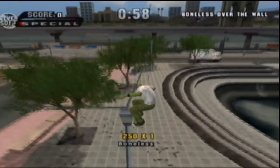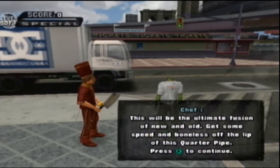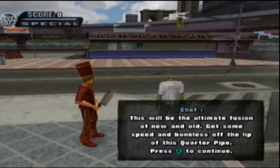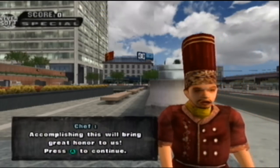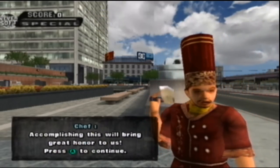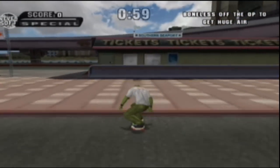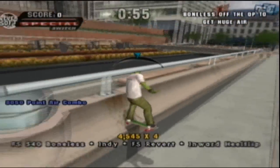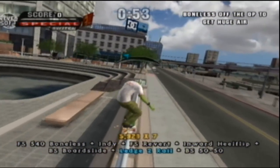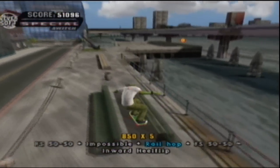Just do it boneless and you'll be out. The position of new and old is some speed and boneless off the lip of this quarter pipe. This should give you enough air to do a huge vert trick. Accomplishing this will bring great honor to us. For the sake of McDonald's, let's get this jump right. McDonald's, I knew thee well.